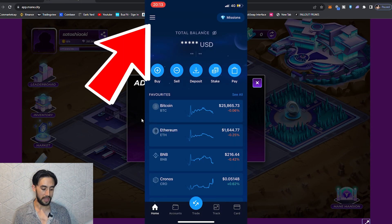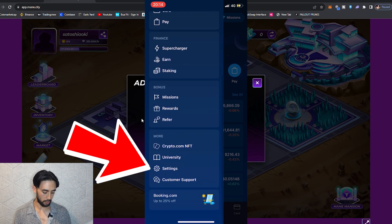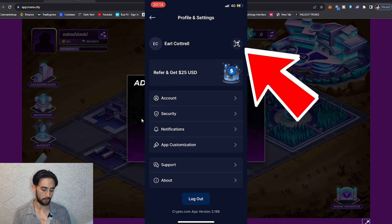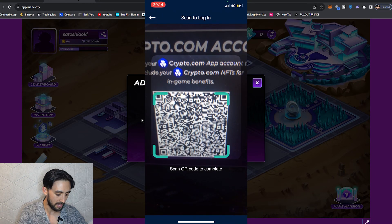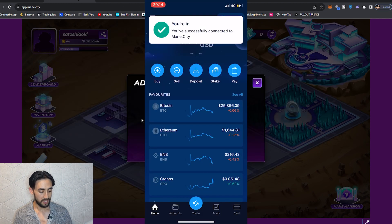We're in the crypto.com app now. Go to the top left of screen, click those three lines, and then scroll down all the way to the bottom and go into settings. Once you're in settings, look at the top right hand corner of the screen - there's a little QR code there, it's not that obvious. Then on my computer screen I've got the QR scanner - place that there, scan the QR code, it should pick it up, and then press confirm, entering any security details you might need.